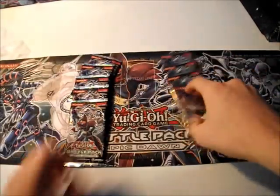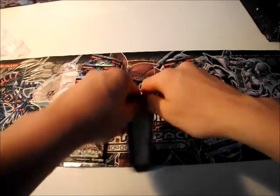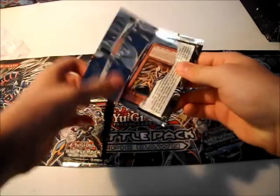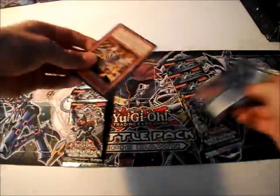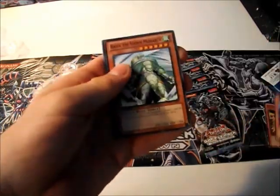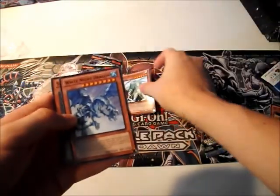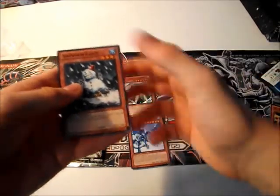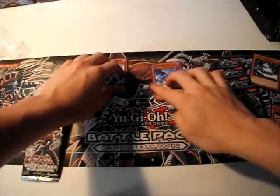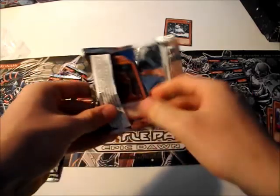So I'm looking for Tour Guide in here. Fabled Raven, Rikos, all the good stuff. First card is Death Mosquito. Big Jaws. Hey, Rise of Starfall — that's good. White Night Dragon, my third one. Snowman Eater — that is good. So awesome first pack actually. Snowman Eater alone is like two bucks, so that pays for a buck of the pack.